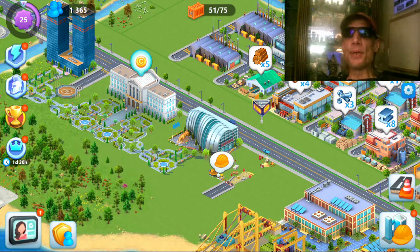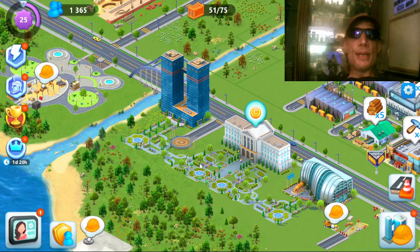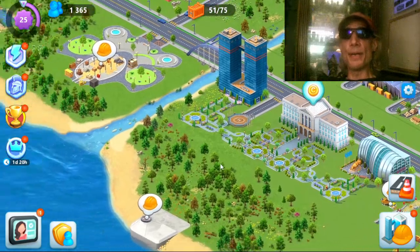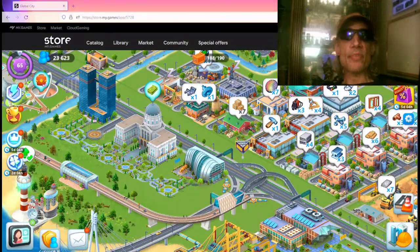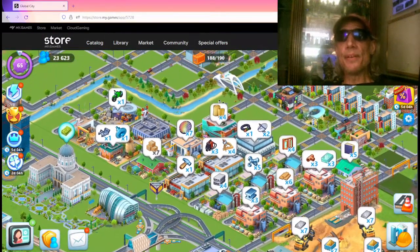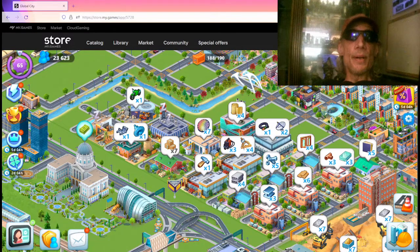Hey guys, what's up? You have Unsafe Play today. I would like to share with you a game tip: you can run two separate instances of Global City. You could run the browser and the Steam version at the same time. This is my tutorial city and this is my main city. I can switch between the two.